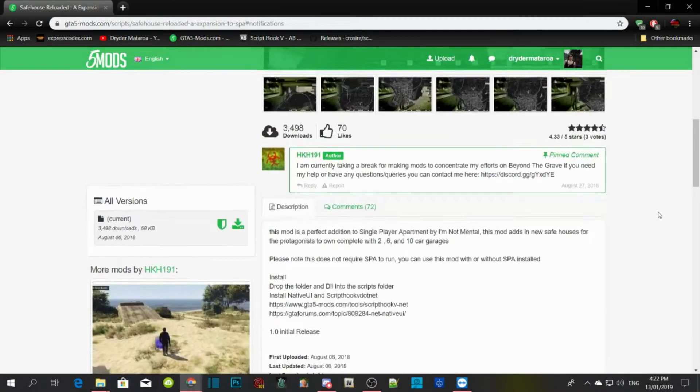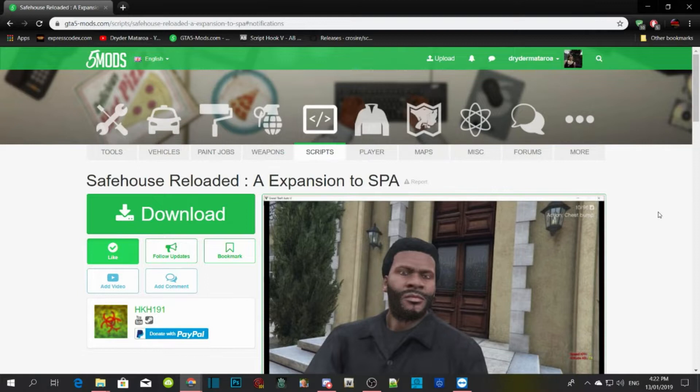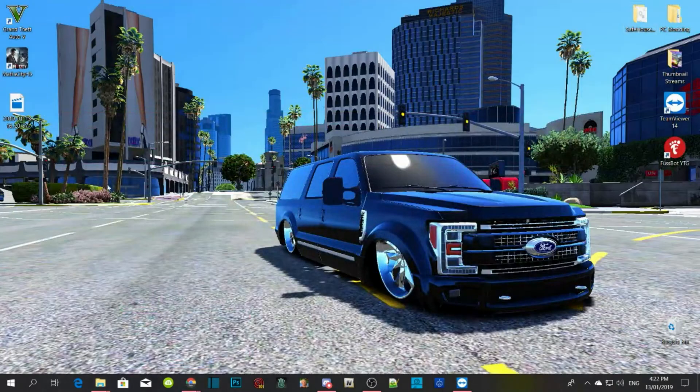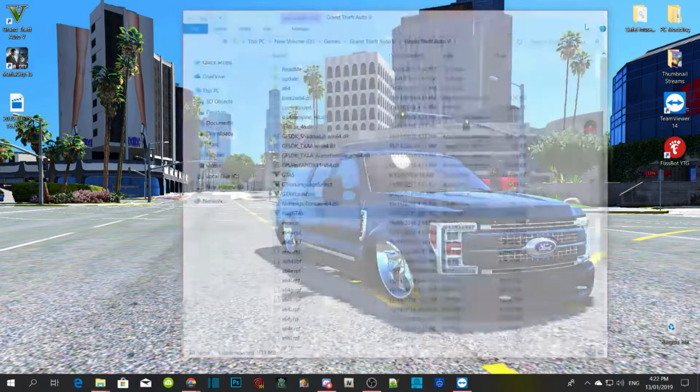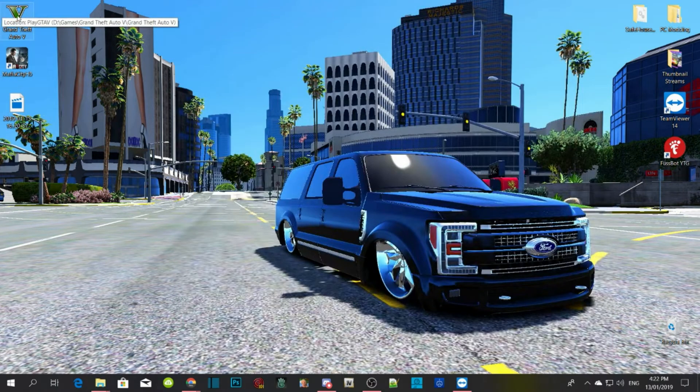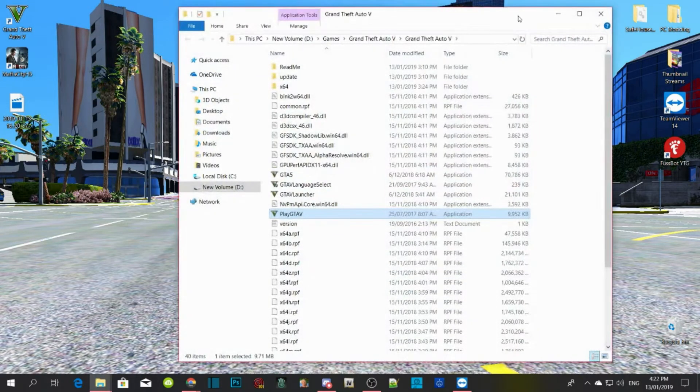We are going to install this mod. All you guys have to do is make sure you download and install all the requirements, which are listed inside my description. Once you do that, download the mod — I already downloaded it so I don't need to. As always, I start my tutorials with a clean folder, so go to your GTA V game, right click, open file location, and start with a clean folder.